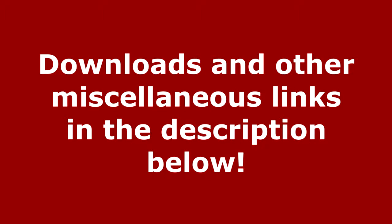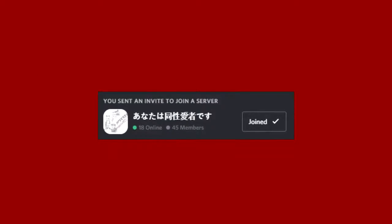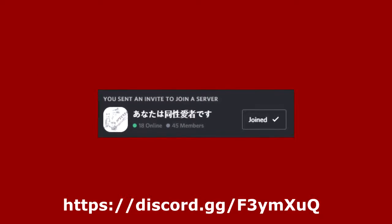You can download the ROMs and patches in the description below. I also have a Mario 64 channel on my Discord, so you can visit it and ask me questions about the hacks there.